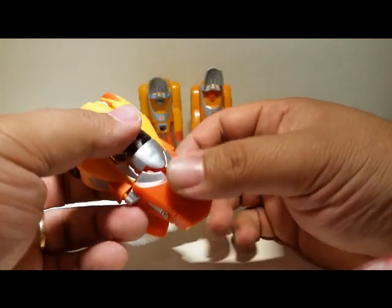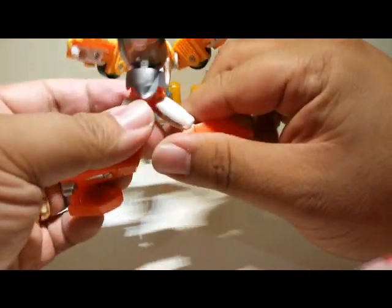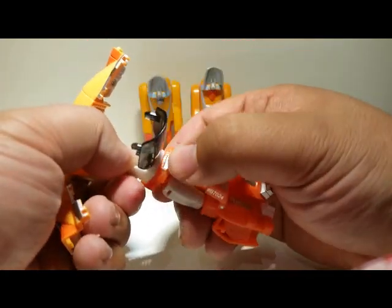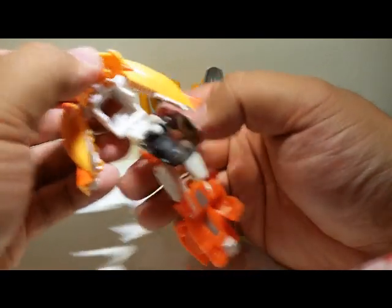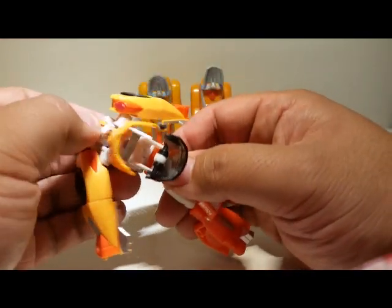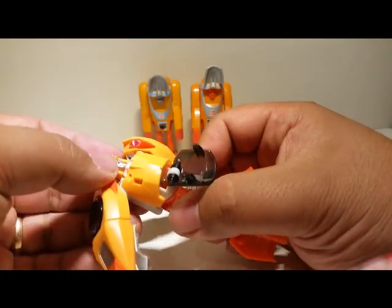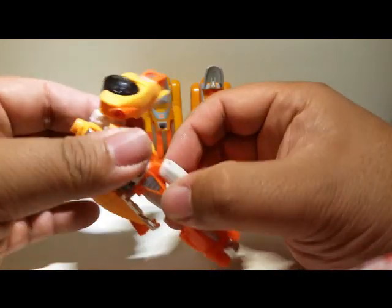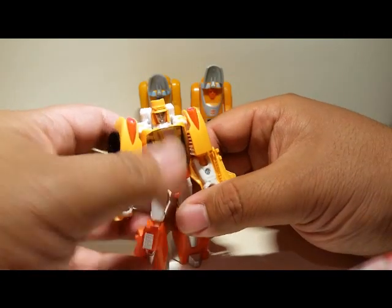So we take these wheels down here, flip that out, flip out the knees, that also goes down here to the waist. Here's the clever part — flip the head out. We lift up this chest, and essentially this collapses in on itself. This is the economisation of space — all that cockpit space has now been reduced to create the core of the robot's torso, the core of the body. That's amazing. The tabs lock in here, and we swivel these to form the forearms. And here we have Wheelie.